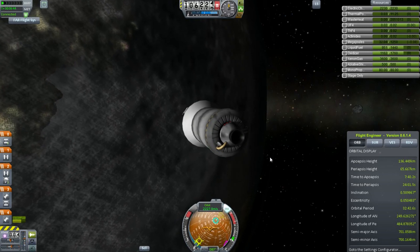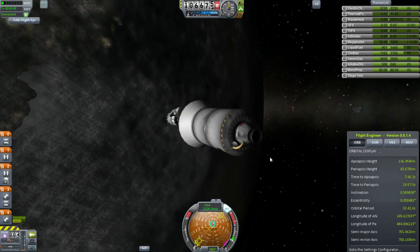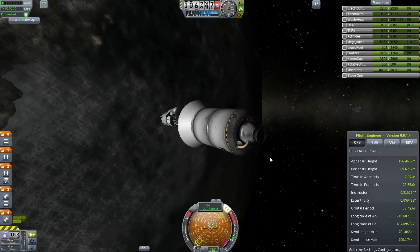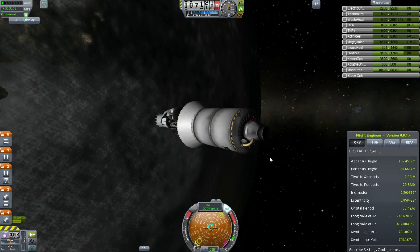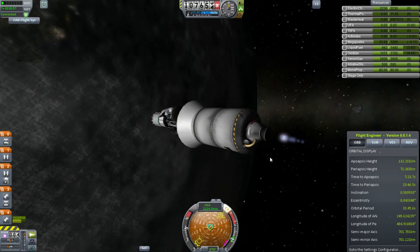So what we're doing here is we're going to burn downwards, just kind of reducing the eccentricity of my orbit. I don't want to raise my orbit anymore. I want to take advantage of the Oberth effect. I'm going to come around on the right side of the planet so it should actually help us.